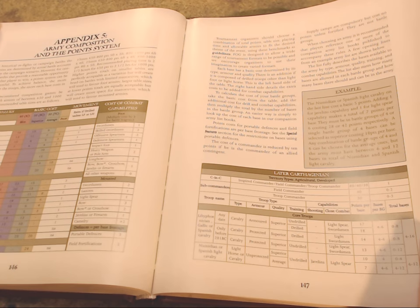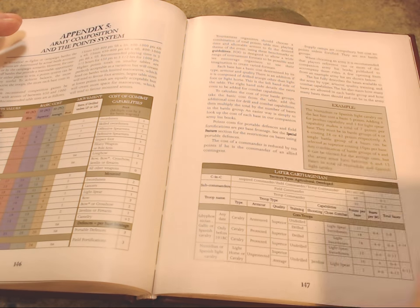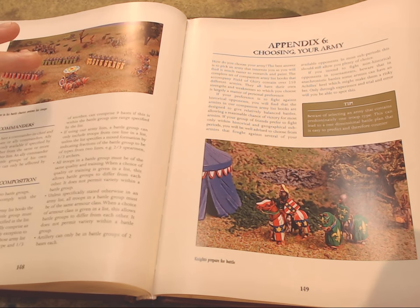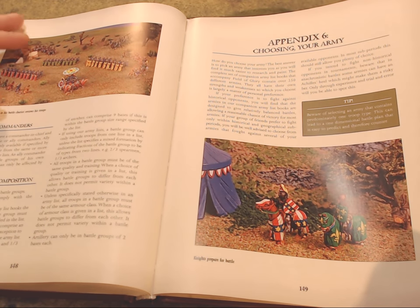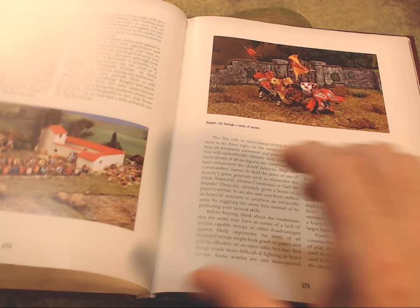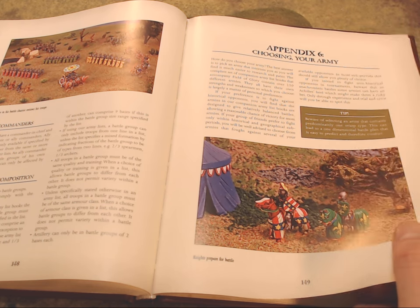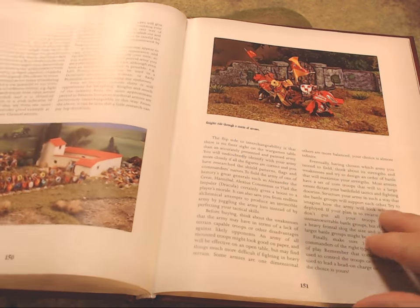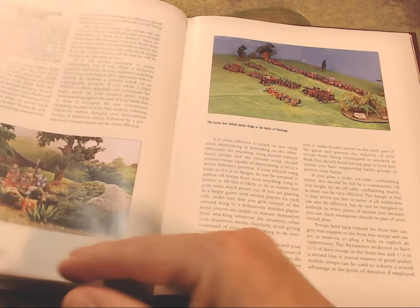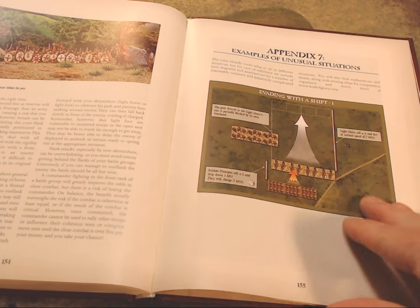Appendix five covers the points system — how points work and how to read an army list, with a full example for the Later Carthaginians including all commanders and battle group compositions. Appendix six is choosing your army, which is very helpful for newcomers to ancients wargaming — it explains how to choose an army, what will work to secure victory, and even includes tactical advice for beginners. That's an excellent section to have in a rulebook.